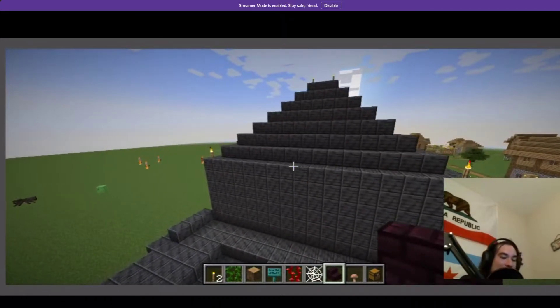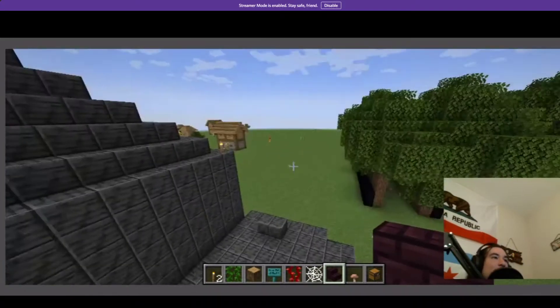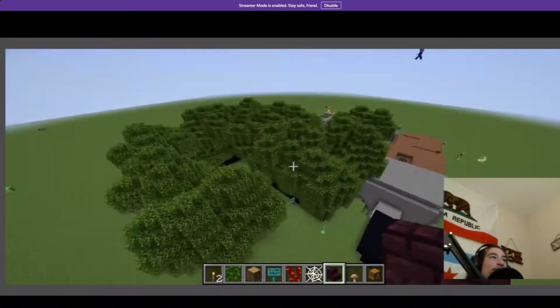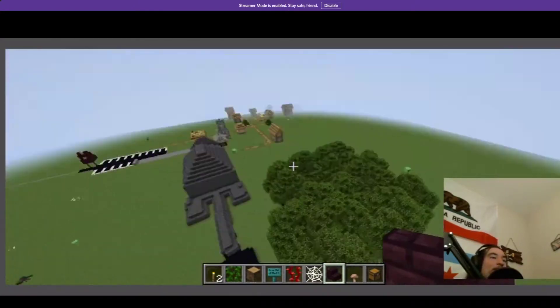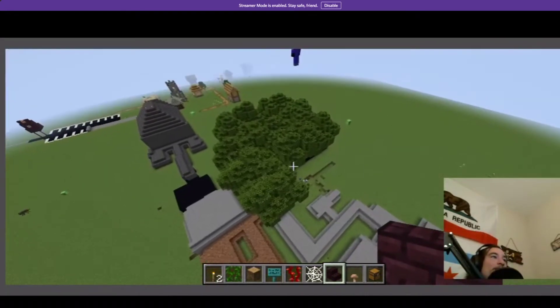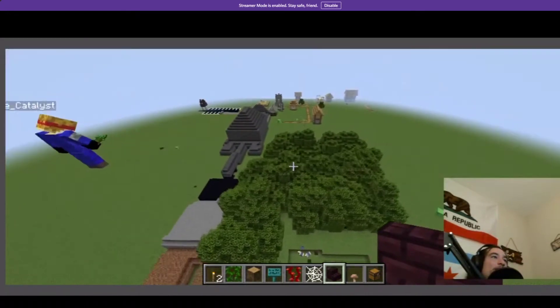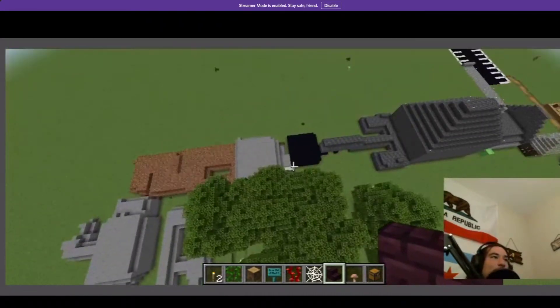Wow, we actually built something really cool. That's a cool little outdoor walking area — it doesn't even feel that long. It actually looks really nice. I like it a lot. So what do you want to add to that? I have an idea as well.